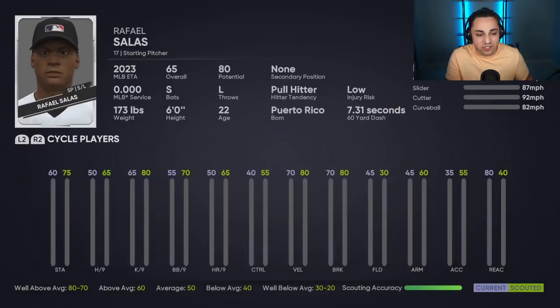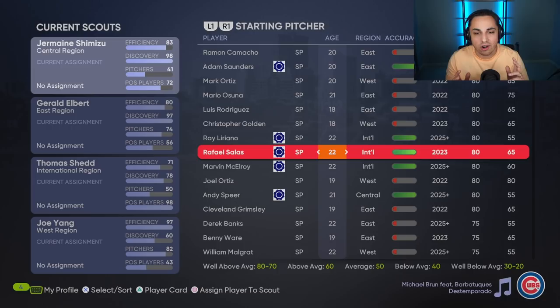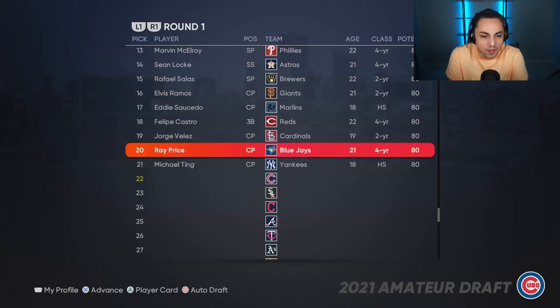I've kind of broken down what I look for in a sim-style franchise. Rafael Salas would be a player I'd definitely look at picking up. Scouting players is really difficult — I would just go with who looks the best. Since I'm at the draft now, let's break it down. Unfortunately I'm the 22nd pick, which sucks.